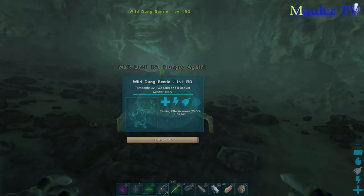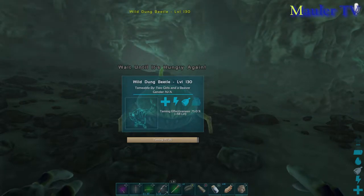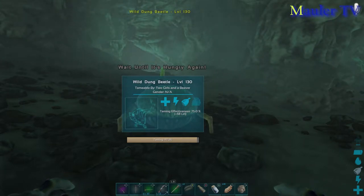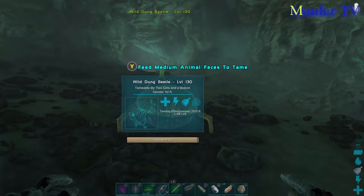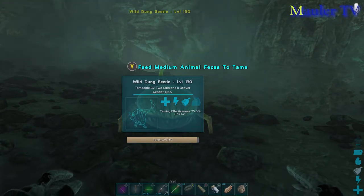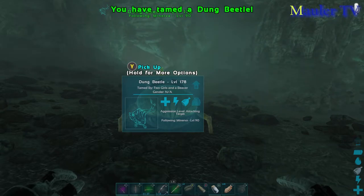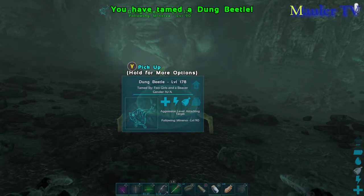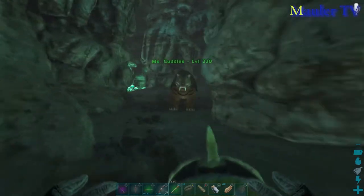We're almost there — one more piece and this thing is gonna be ours. We're gonna grab her and take her back home, and hopefully we'll get some oil. That's really the big reason for taming this. Alright, pick it up and let's go — it's dangerous being down here by ourselves.